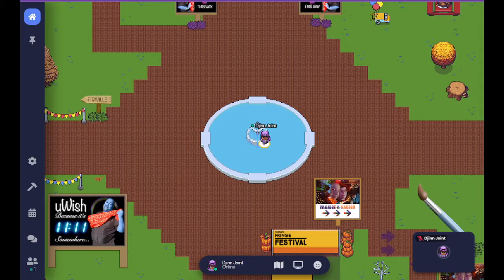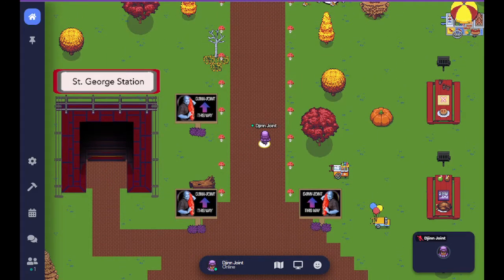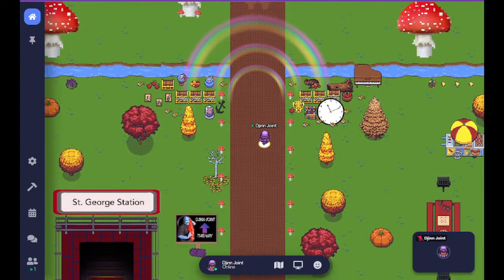I'm taking you to Gin Joint. We continue up, and there are some wayfinding signs: 'Gin Joint, this way,' with an image of myself on it. You know you're almost in the area for Gin Joint when you come to a river dividing the screen, rainbows over the brown brick road, a whole bunch of treasure, and a clock that reads 11:11.